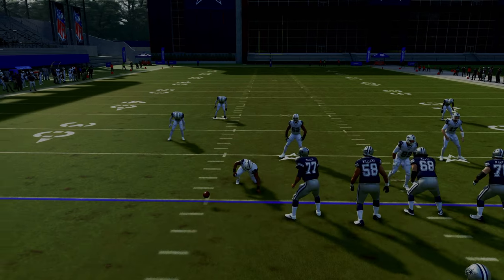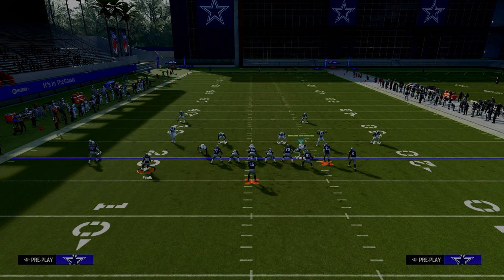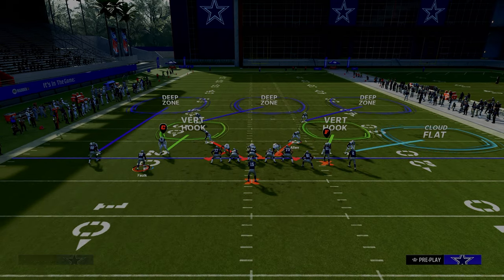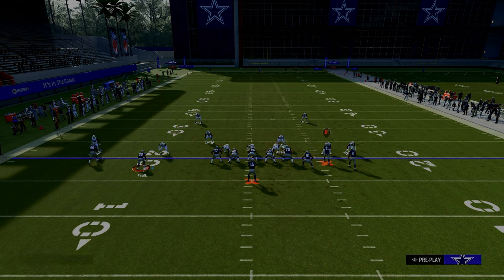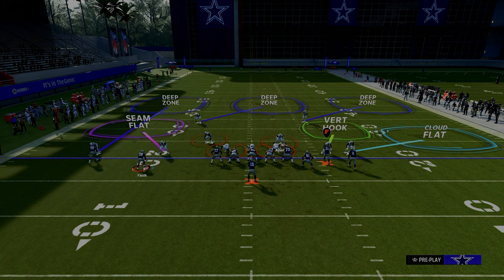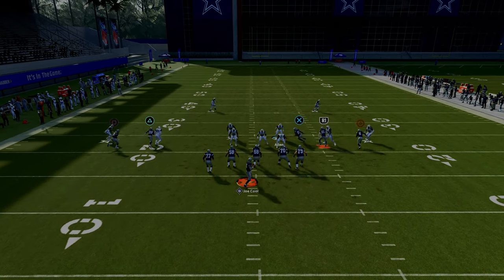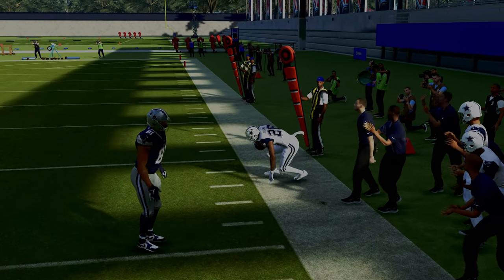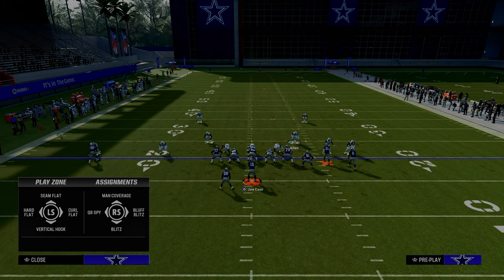So let's talk about how to stop the running back streak when they motion the running back out on a streak. It's actually not that complicated — it's just utilizing a Cover 3 match. We're going to have that outside third defender on the left-hand side, but what's really important is we're going to take that slot corner and put him on a seam flat. By putting him on a seam flat, he's going to match the running back. You'll see this third will absolutely alert the C route — the C route is completely taken away with this one little adjustment. It's very similar to a curl flat except we're using a seam flat.